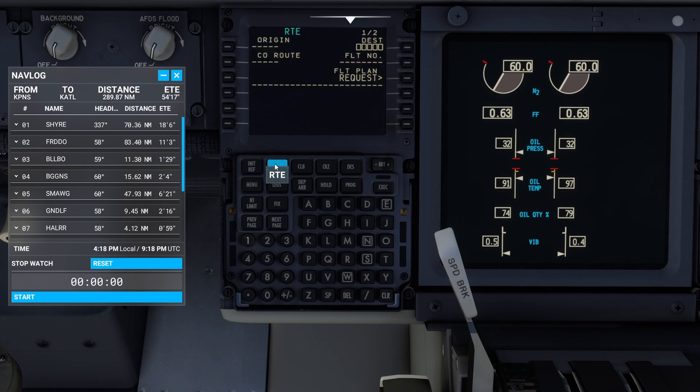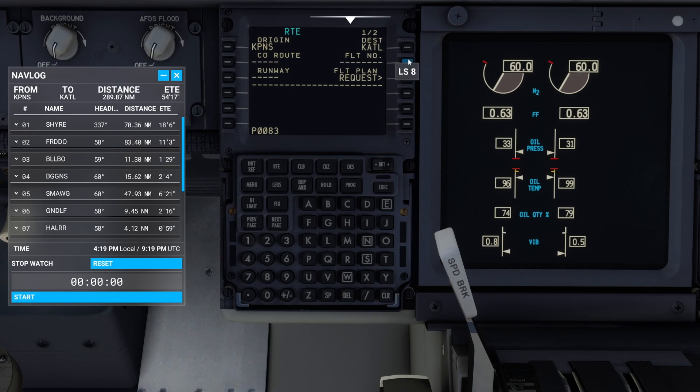Click on route. We're going to put where we are at - so we are at KPNS. Click on KPNS, it's going to be our origin. Our destination - where we are going - we are going to KATL. Flight number - that's not important for what we are doing in this. We will get one when we do the SimBrief video. You can make it up either way, it's not going to change anything in this.